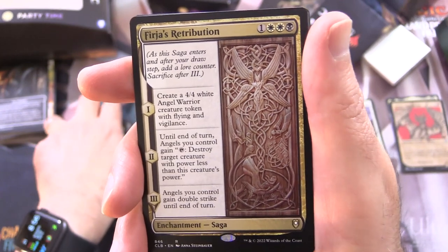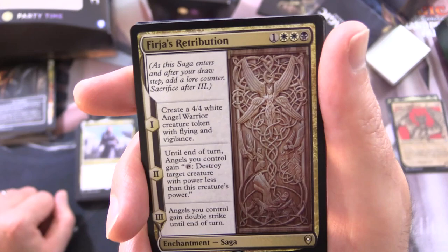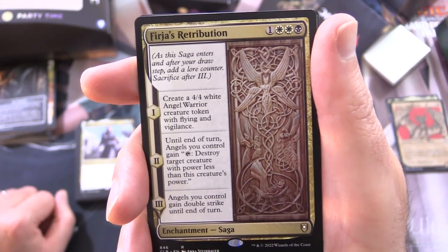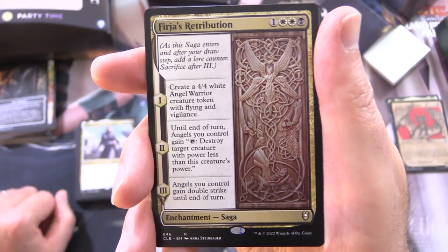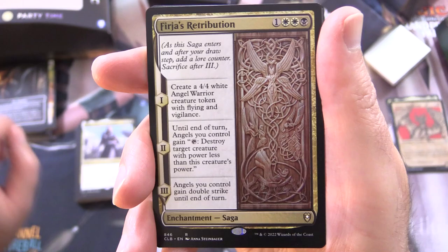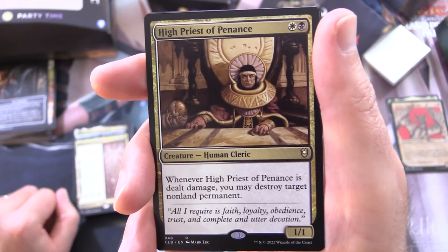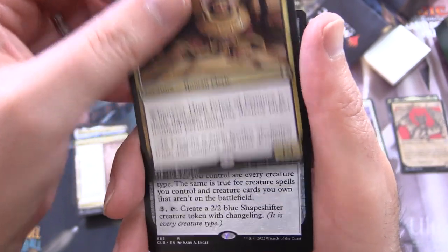Furia's Retribution is an Enchantment Saga. On the first turn as it enters, create a 4/4 white Angel Warrior creature token with Flying and Vigilance. On the second turn, until end of turn Angels you control gain: tap, destroy target creature with power less than this creature's power. On the third turn, Angels you control gain Double Strike until end of turn. High Priest of Penance is a Creature Human Cleric, 1/1 for 2. Whenever it's dealt damage, you may destroy target non-land permanent.